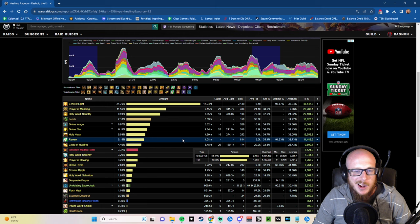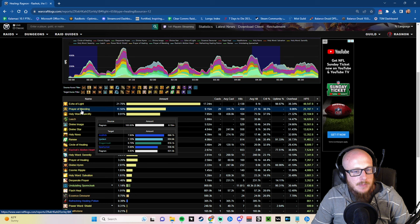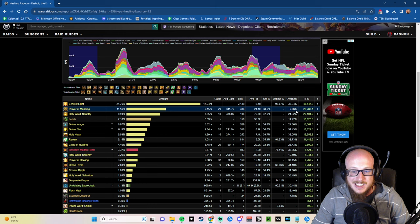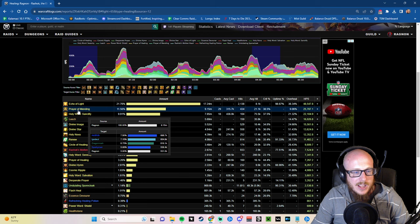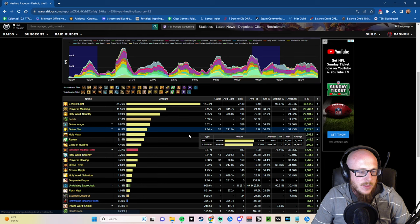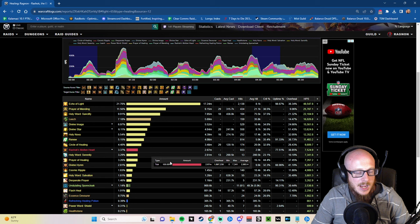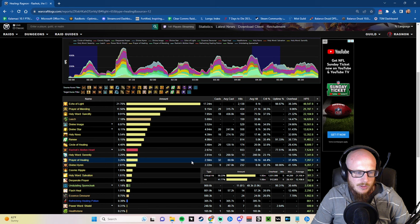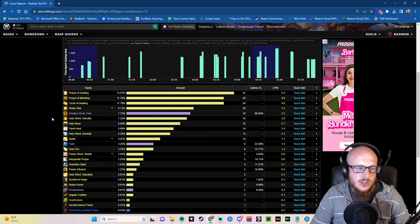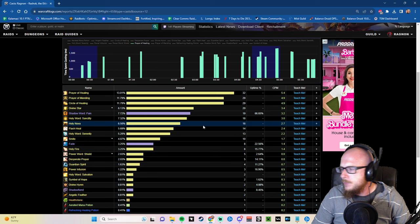Underneath Echo of Light, my next highest is Prayer of Mending — it's a very big part of our kit and a very efficient spell. You can see it only has 9% overhealing. Sanctify is also high healing because its upfront healing is very strong. Depending on the fight, Prayer of Healing can be up there too. Your Mastery is a huge, huge part of your healing breakdown.